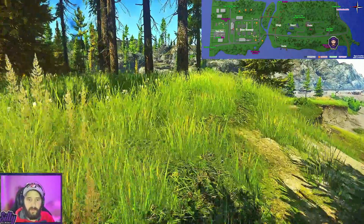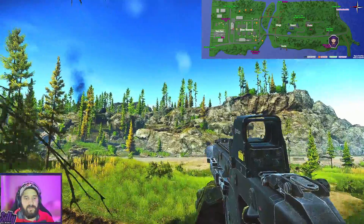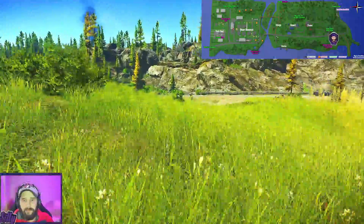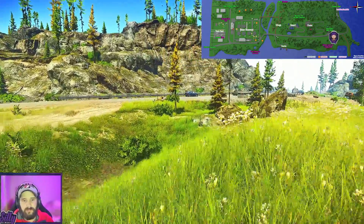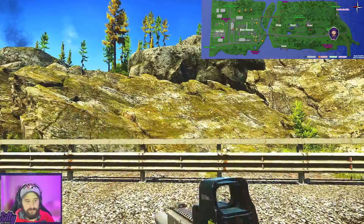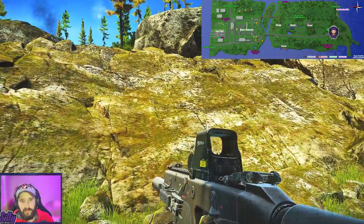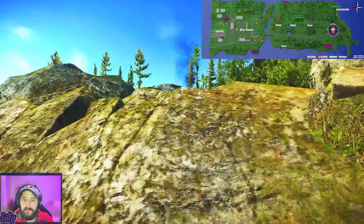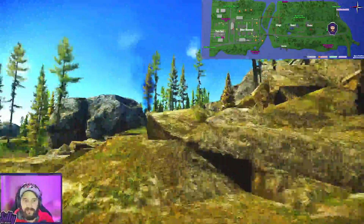Next we're going to make our way towards the road and look for a blue car. Just behind that blue car there's a little stone ramp. We're going to walk ourselves up the stone ramp and get to the top of these cliffs here.